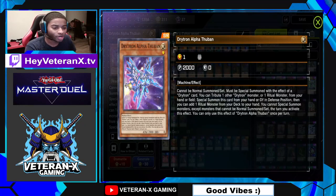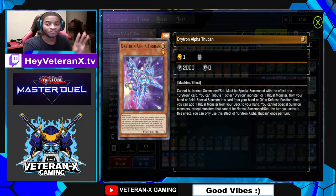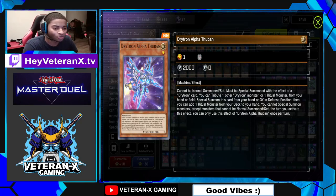I run 3 Drytron Alpha Thubans. This guy grabs Ritual Monsters from the deck. Run 3 of. If you're running any less than 3 of this guy, you should not be playing Drytrons, ladies and gentlemen. Run 3 of this guy at all times.